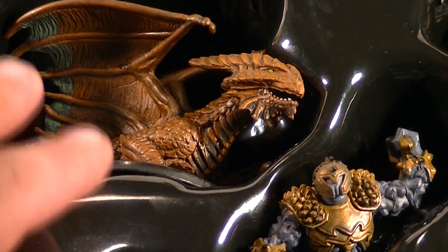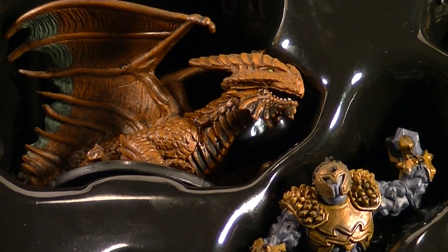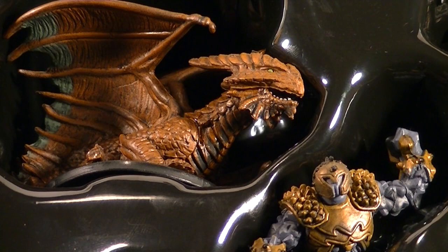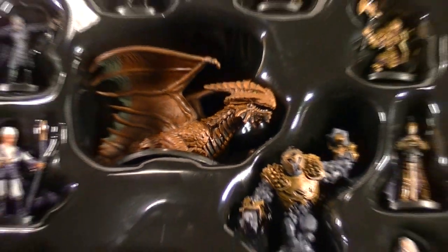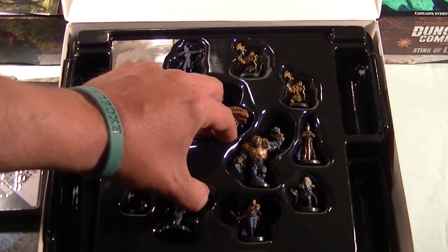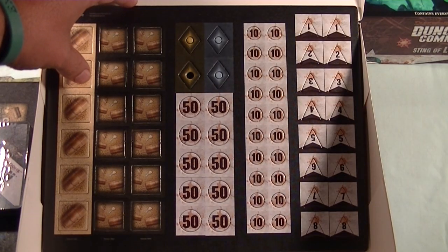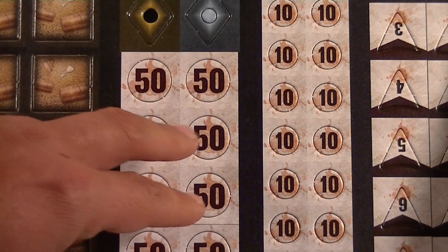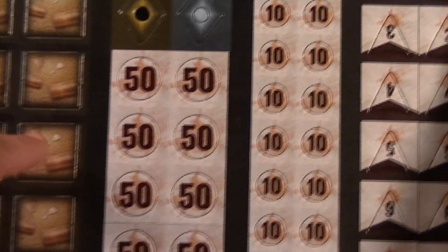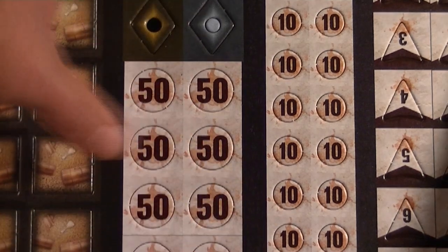The price point for Dungeon Command for each of the faction boxes is, if memory serves me correctly, $39.95. So getting 12 miniatures, you're looking at about $3.33 per mini — it's a pretty good deal as far as the miniatures you get for the price. If we lift this up, we're also going to find various counters, many used to track hit point damage, as well as some treasures, some special items, and so forth.